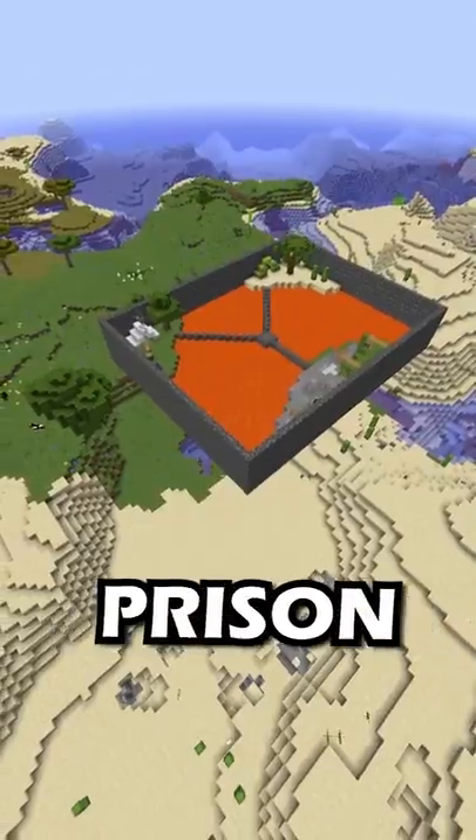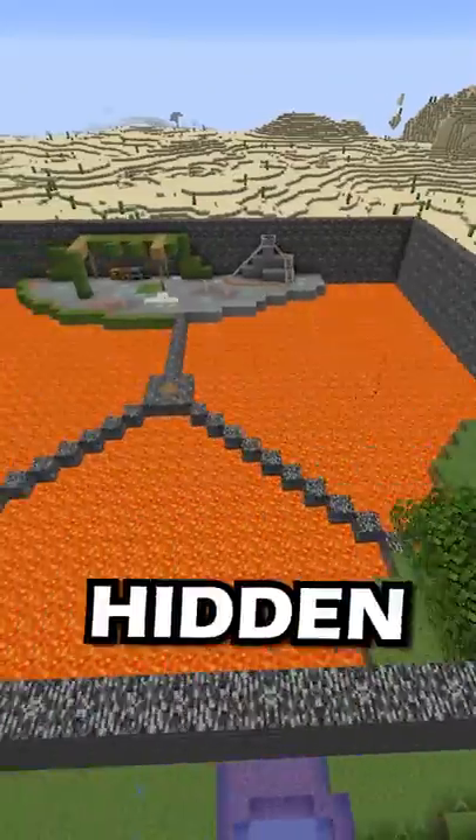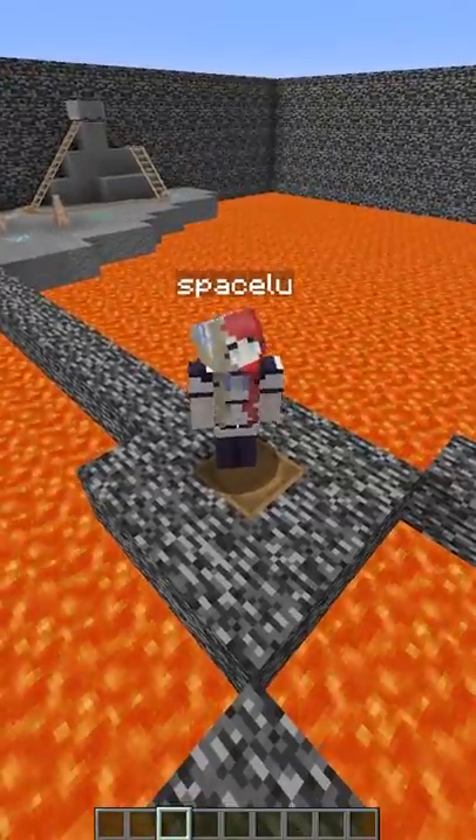A lava-filled bedrock prison had three biomes with three hidden spots to unlock the way out. 'Wait, didn't you hear me say no lava?'